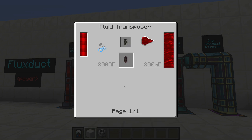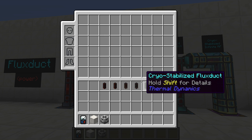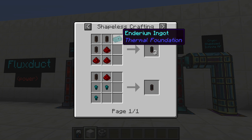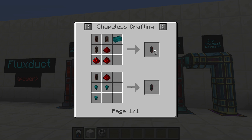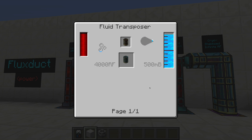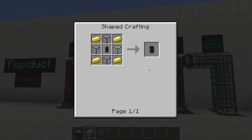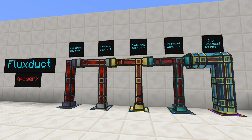Next, the Redstone Flux Duct, which is the same as it's always been. You'll need to make some Destabilized Redstone, combine it with a Redstone Energy Flux Duct, and that will give you that there. The Resonant will need either one Enderium to make three, or three Enderium Nuggets to make one. And finally, the Cryo-Stabilized Flux Duct is going to need Gelid Cryothium, along with one of these here. These are pretty expensive and you're only going to get one of them. If you're not sure how to make Gelid Cryothium, I do have a video tutorial out on it. The link will be in the description.